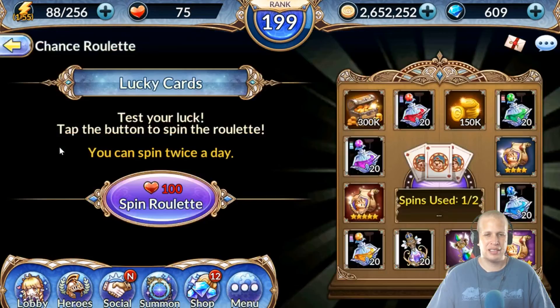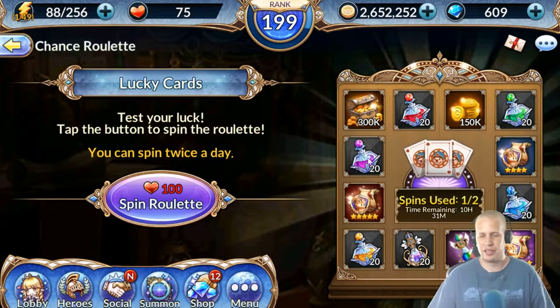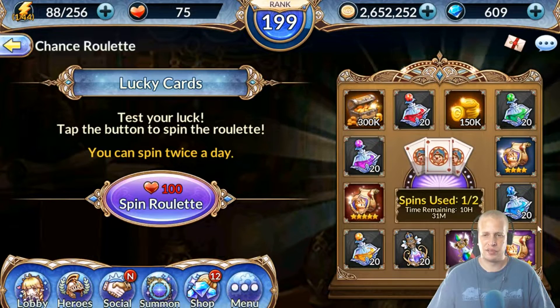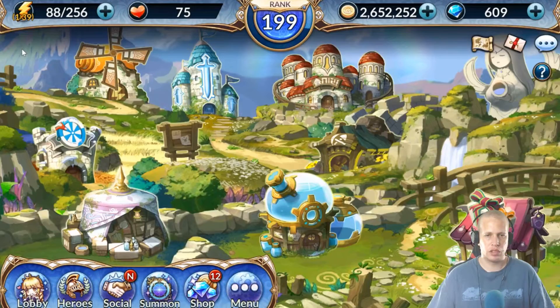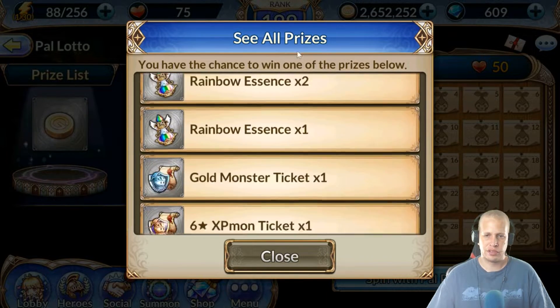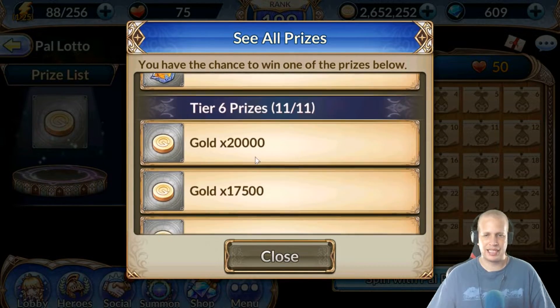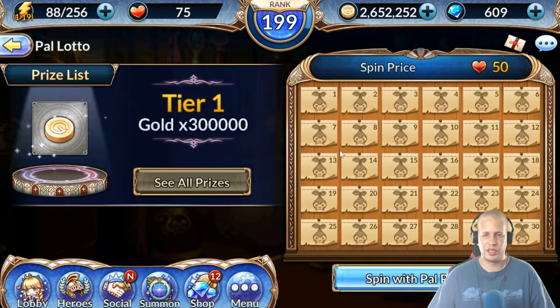Occasionally one of the chance roulettes will have some essences. There is one of these boards that's like full of 75 and 50 of every essence, a couple rainbows, and some advents as well - keep looking for that. And then the last place I can think of is occasionally at the Power Lotto. Scroll down far enough and there's some rainbows and some little essences - not a lot, but if you've got some spare points you can decide between those or the pal summon.